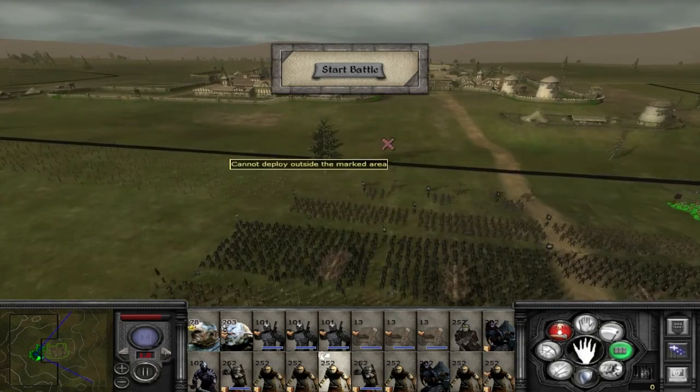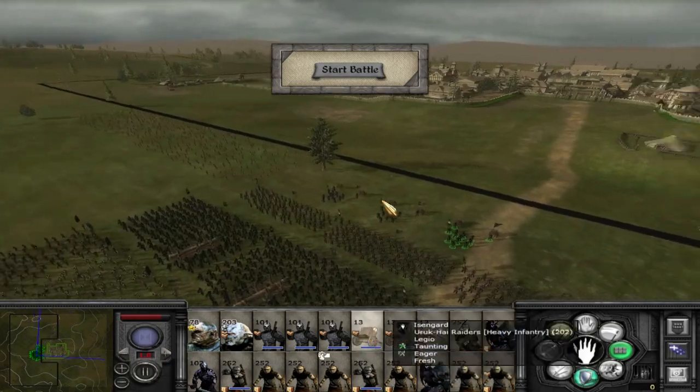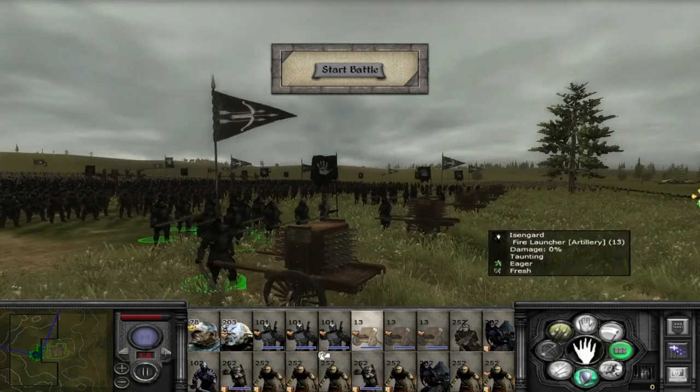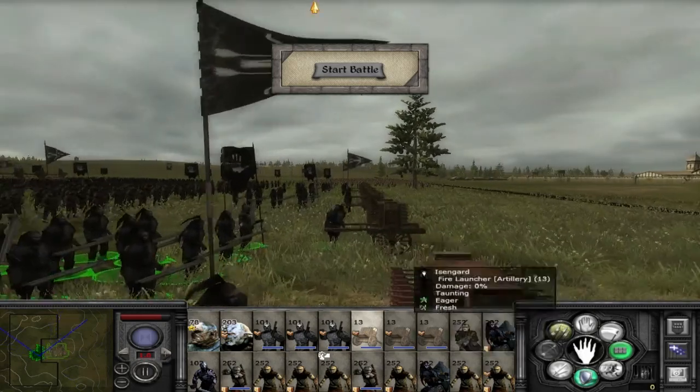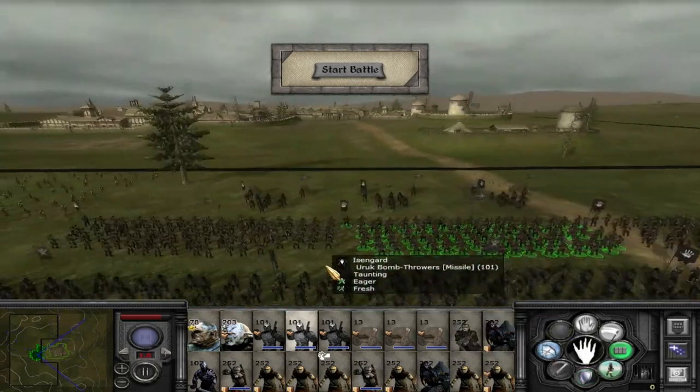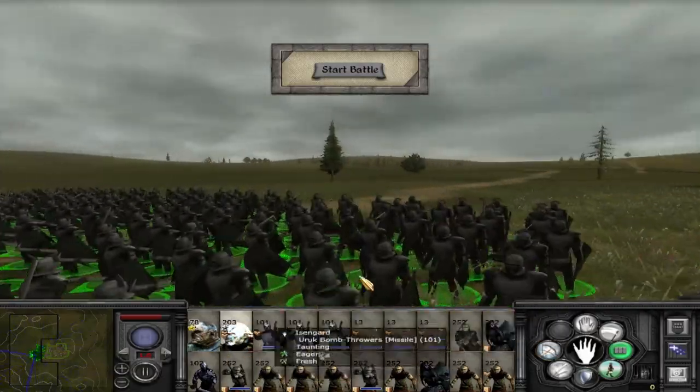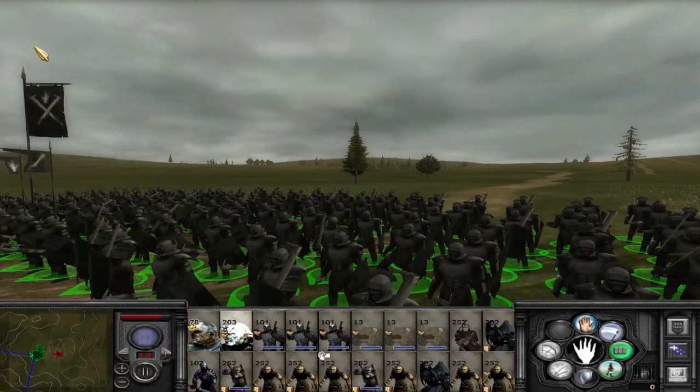Okay, welcome to the battle map. We have our fire launchers — there they are. They don't really look too menacing because they're like arrows, but we'll soon see how that develops. We have our bomb throwers just behind here. And looking at this guy's unit — he's got 223 Urukai, which is awesome.